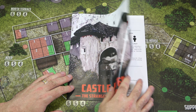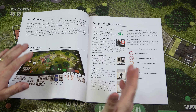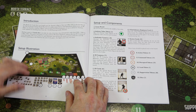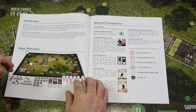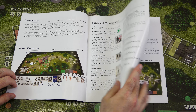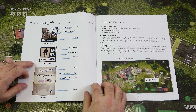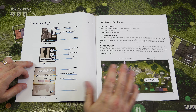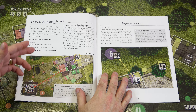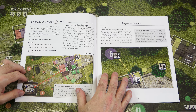Now let's take a look at the rulebook. It is a 24-page full-color rulebook with lots of big text, images, and illustrative examples. You start with the introduction and setup illustration, then setup and components breaking down how to read counters and cards. On page four we get into playing the game: game overview, game board, and line of sight — which we already talked about with the color-coded tracks.